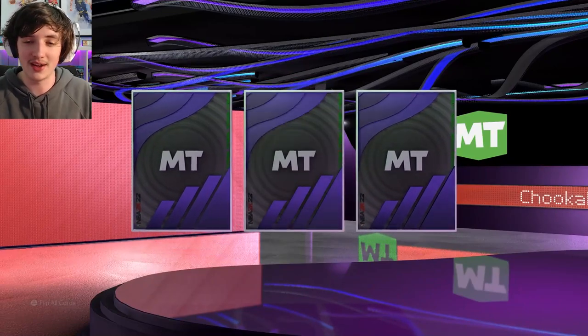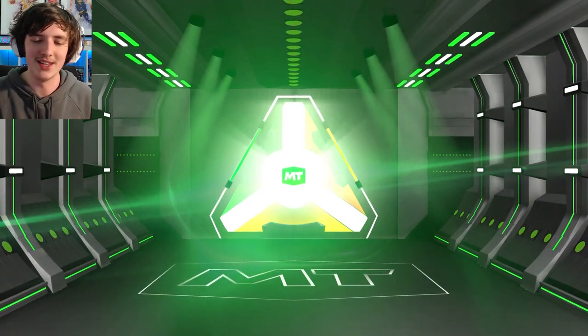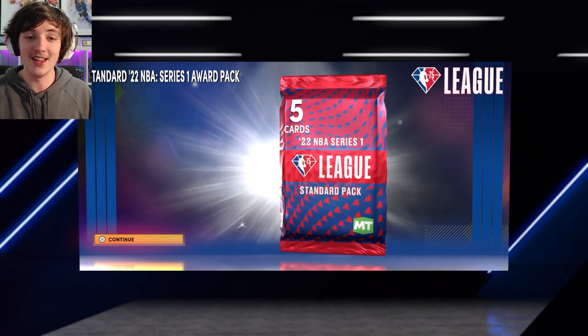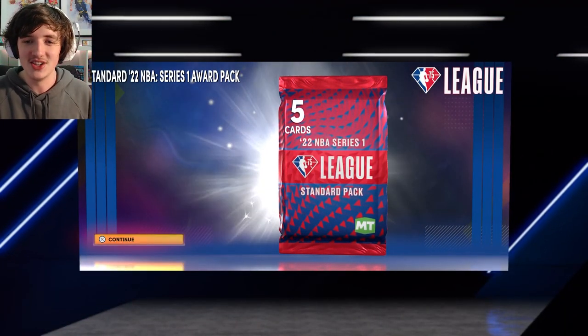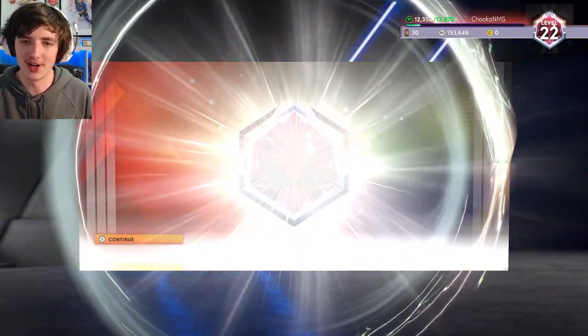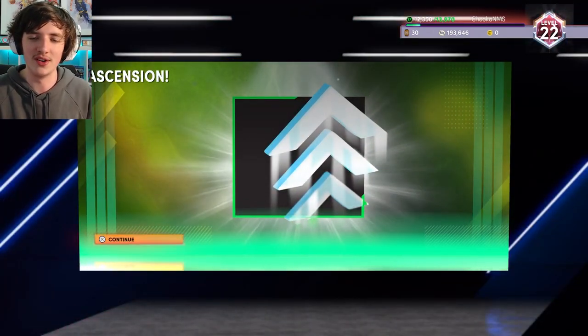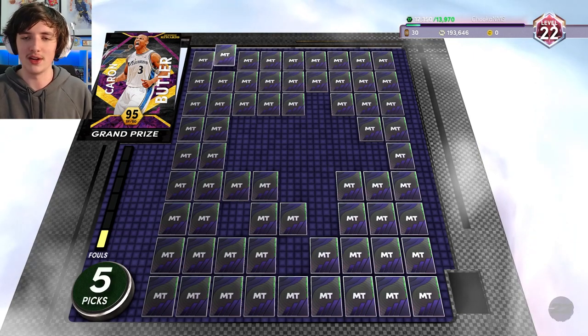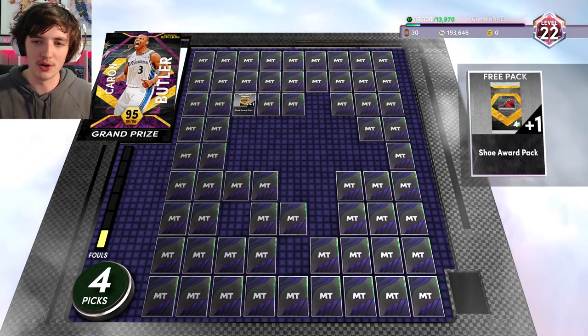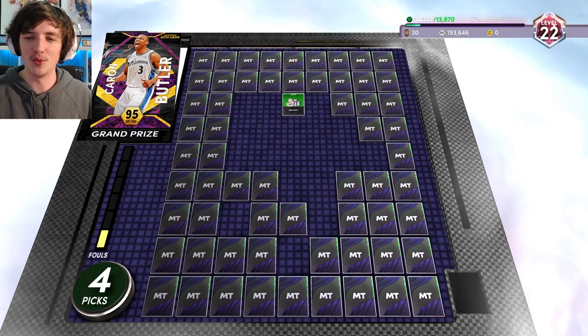We get a Lockdown pack, hoping for something good. We get an Off-Ball Pest — probably a pretty useless badge to get at the moment. Standard level 22 Series 1 pack again, just constantly playing triple threat. I probably played at least like four hours of triple threat today, just getting done the signature series — not the signed one, but the regular signature series. Getting that done while I was at uni, while I was supposed to be probably doing something else. I was grinding triple threat.